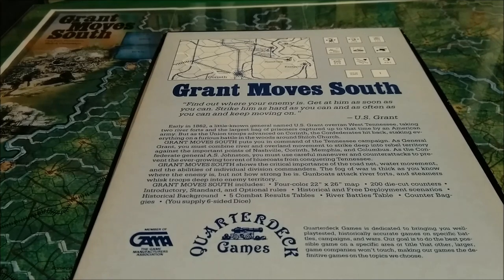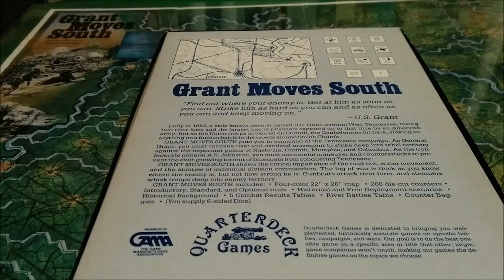Grant Moves South: 'Find out where your enemy is, get at him as soon as you can, strike him as hard as you can and as often as you can, and keep moving on.' — Ulysses S. Grant. Early in 1862, a little-known general named Ulysses S. Grant overran western Tennessee, taking two river forts and the largest bag of prisoners captured up to that time by an American army. But as the Union troops advanced on Corinth, the Confederates hit back, staking everything on a furious battle in the woods around Shiloh Church.